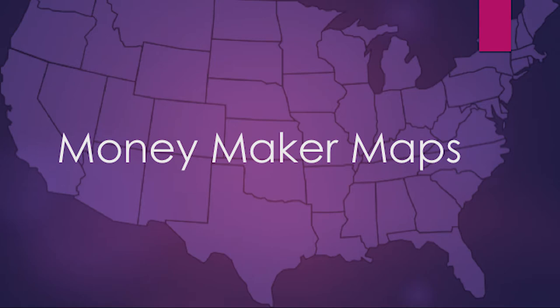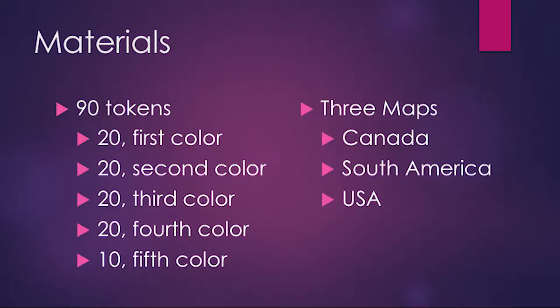Compete against other teams to strategically place colors to make the least expensive maps possible. To play this game you need 90 tokens: 20 each of the first, second, third, and fourth colors, and 10 of the fifth color. You also need three maps, one each of Canada, South America, and the USA, per team.